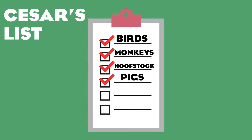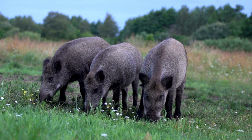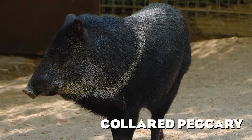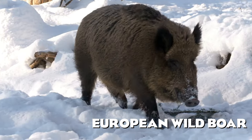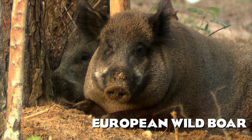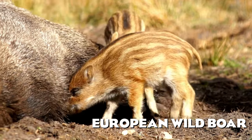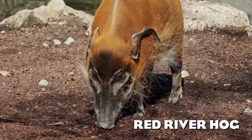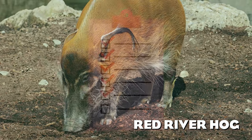Pigs belong to the ungulate family but I decided to consider them as a separate category. The pig roster in the game could be bigger, as we're missing some iconic species. Starting with the collared peccary, a tiny South American species very common in zoos around the world. The European wild boar is very familiar to me — there's a high chance I'd meet one in my local forest — but I've seen it in several zoos and their babies are adorable. The red river hog, a highly requested animal by the community, had to make my list — its unique appearance would be a perfect colorful addition to our tropical enclosures.